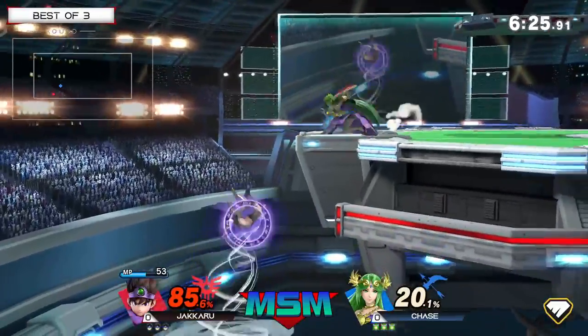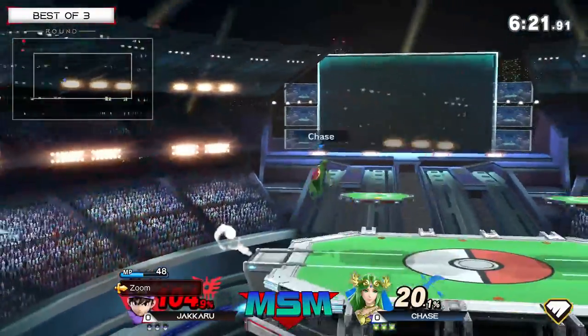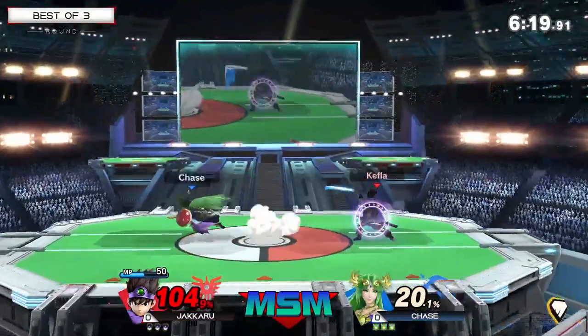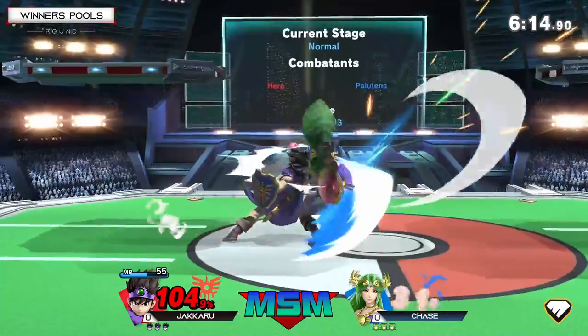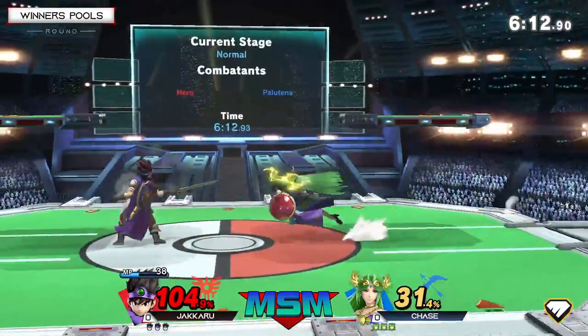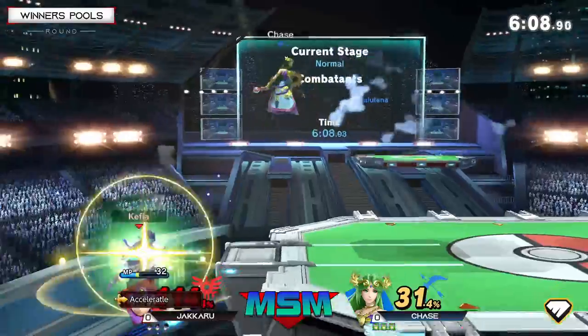I was like, wow, that's actually pretty good. And then you have the up B mix-ups on ledge — he could also try to up tilt, up smash you if you're not smashing your jump. Hero's not getting that space to start throwing out his moves or anything. Just chase it in his face — you don't have time to pull up the menu.